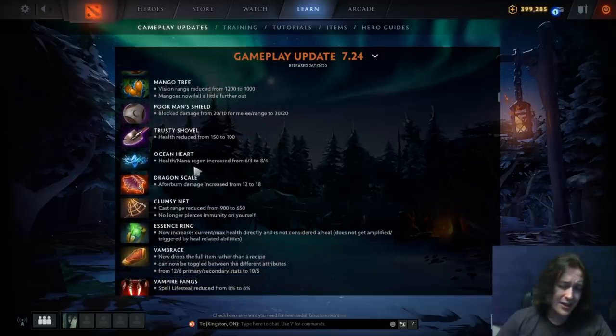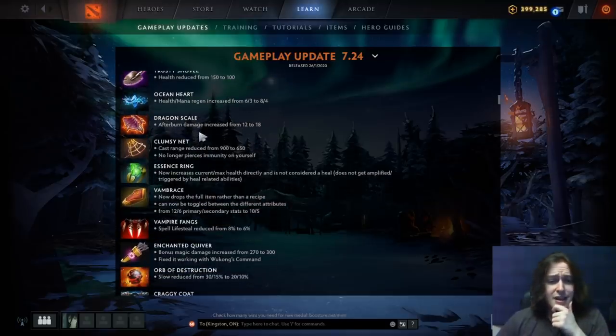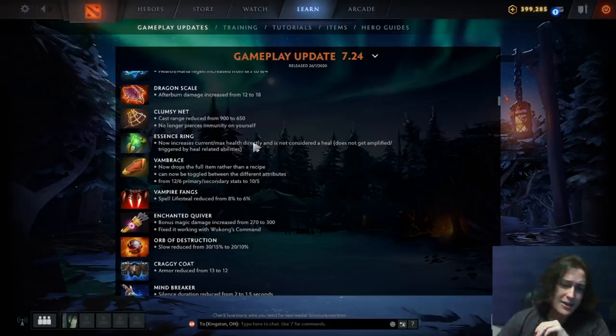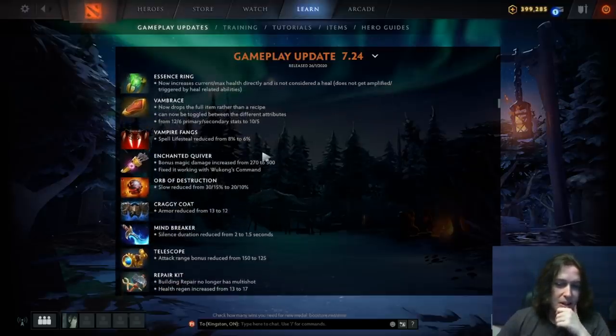Trusty Shovel health has been reduced a little bit, but the active on this is so good — still a broken item. Ocean Heart mana regen has been increased basically back to what it was before. Dragon Scale afterburn damage has been increased, which is surprising because it's already pretty good and works on towers. Clumsy Net cast range reduced significantly, but it no longer pierces immunity on yourself, so as Pangolier you won't just sit in your roll unintentionally. Essence Ring now increases current and max health directly and is not considered a heal, so it doesn't get amplified — a bit of a nerf. Vambrace now drops the full item and can be tread-swapped. It's like two wraith bands or two null talismans — about a thousand gold worth of value that just straight up drops.